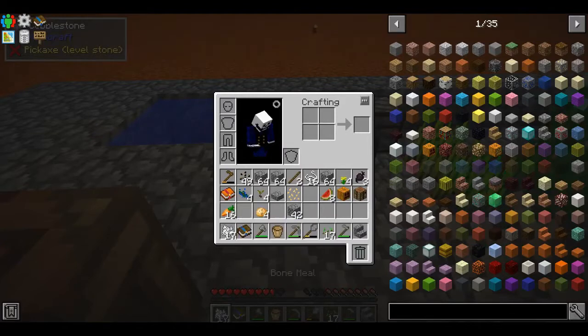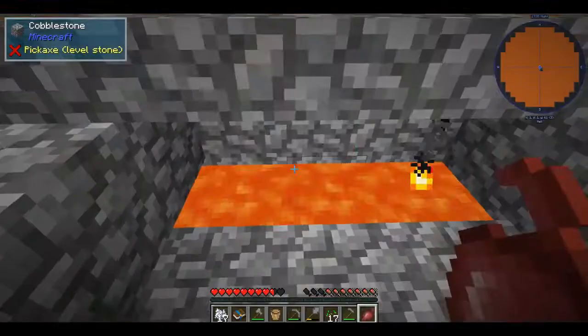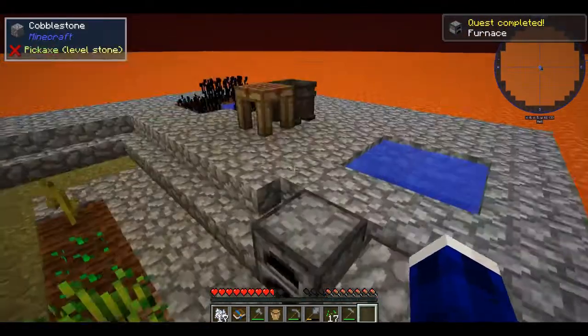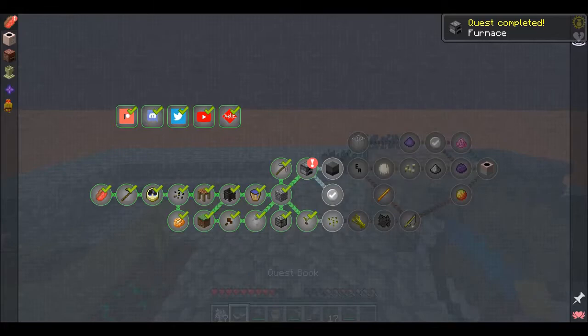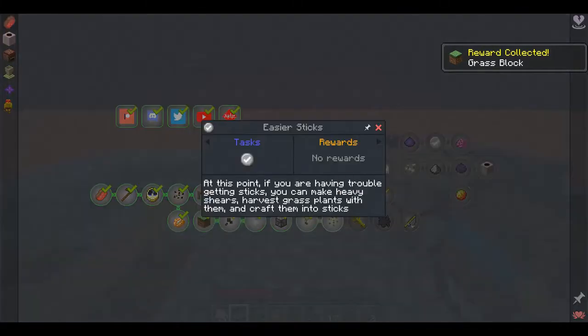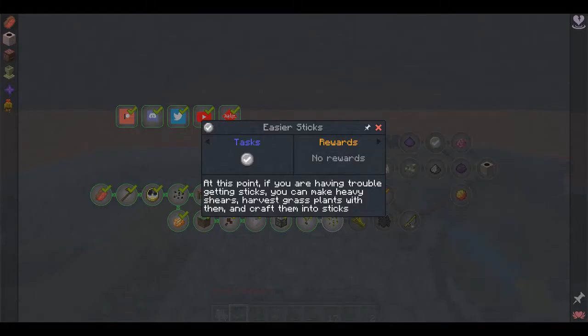You still need one more. There it is — we can now move forward. Clearly they're using grass blocks as a form of reward, so that's nice. Easier sticks! At this point, if you are having trouble getting sticks, you can make heavy shears and harvest grass plants to craft the basic sticks.